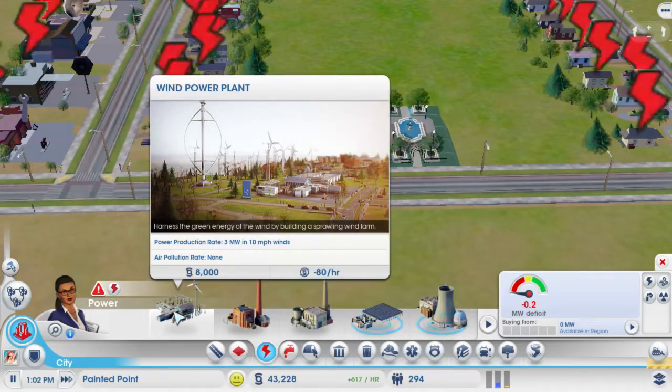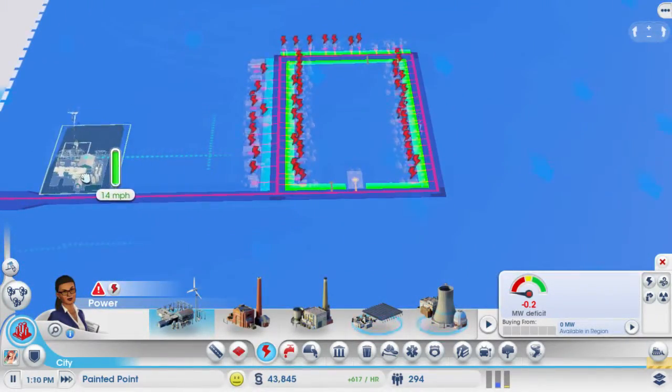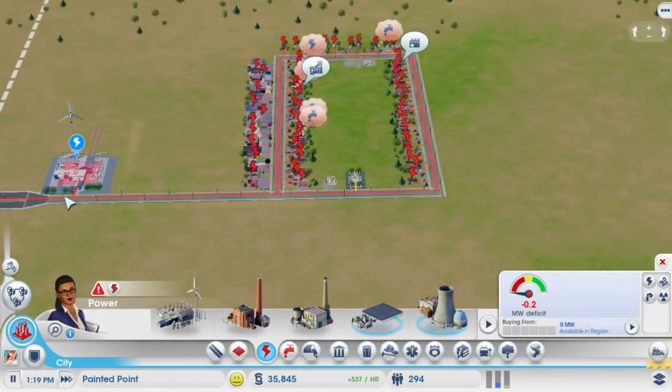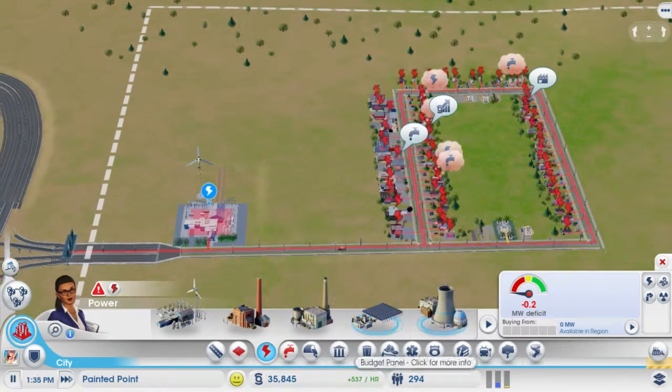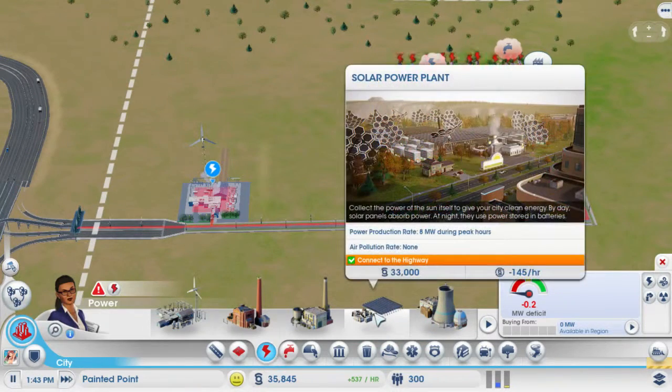Yes, wibidoo — speak Sim-ish! Alright, so we're going to put this all the way out here and it's going to automatically generate power by using the wind along these little red lines. That's a lot of houses already.